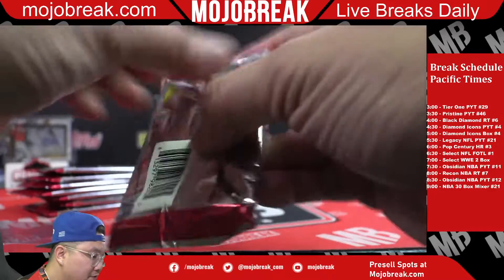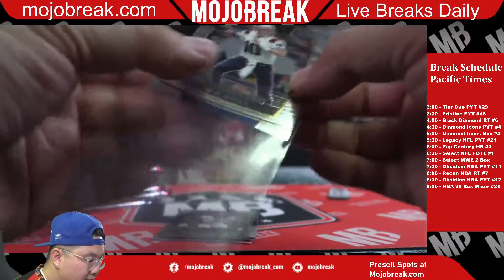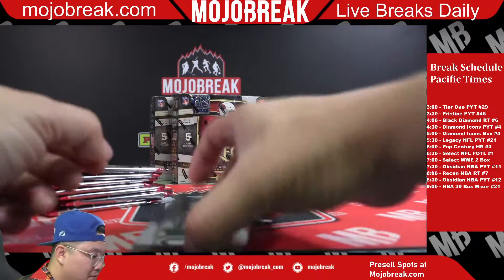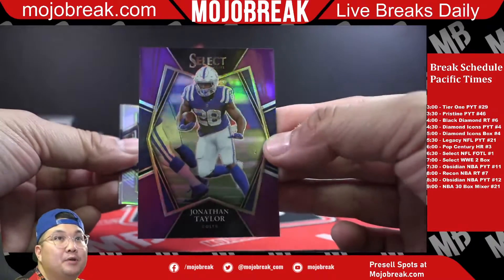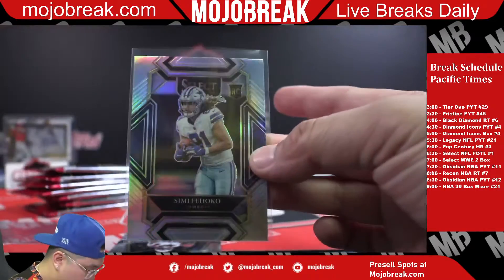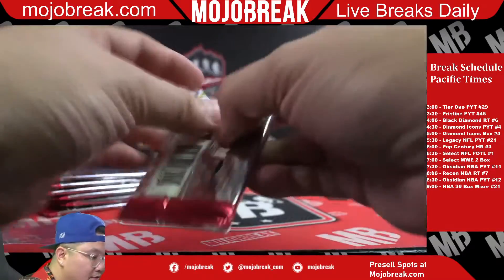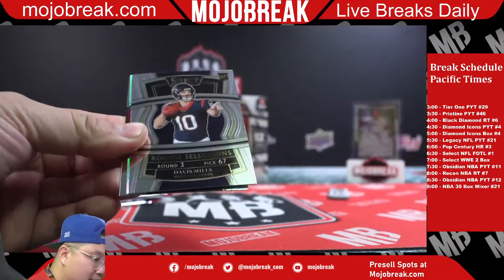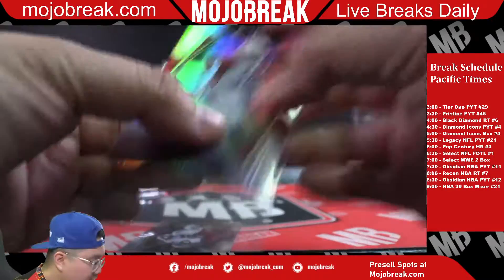Travis Kelce base card for the Chiefs. There's the first Mac Jones rookie base for New England Patriots - that's a Concourse level. Patrick Surtain purple prism of Jonathan Taylor, number 26 of 75. Premier level Jonathan Taylor for the Colts. Silver rookie Sammy Fiocco - Club level silver for the Dallas Cowboys. Ramondre Stevenson rookie base card New England, Joey B rookie, Diami Brown Washington, Davis Mills rookie Selections insert for the Texans. Silver Premier level rookie Rondell Moore for Arizona Cardinals.